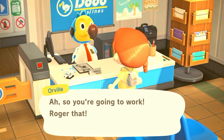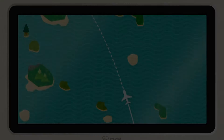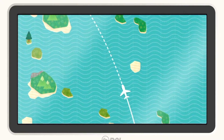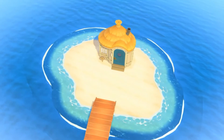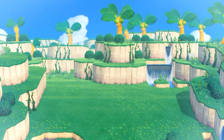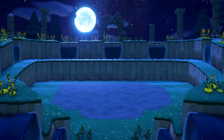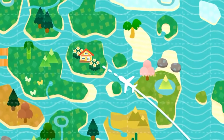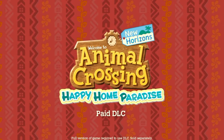Oh, something new is on the horizon. Our destination is this archipelago made up of several islands. Known as a resort, this locale is popular among characters searching for their ideal vacation homes. This is Animal Crossing New Horizons Happy Home Paradise.